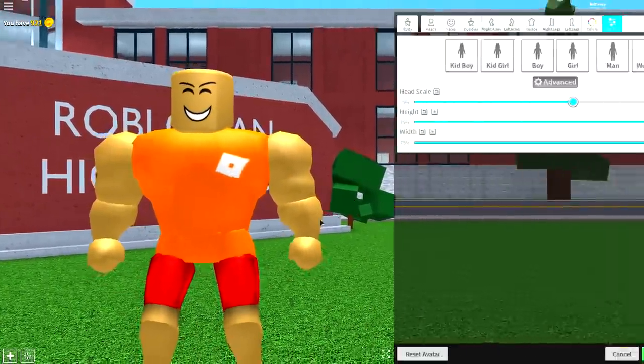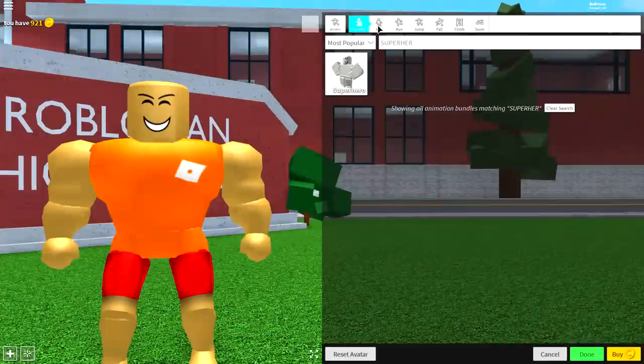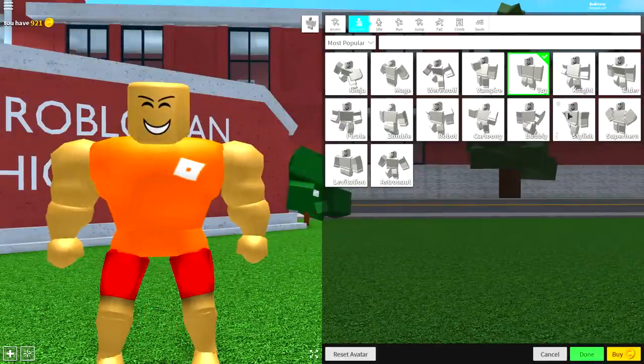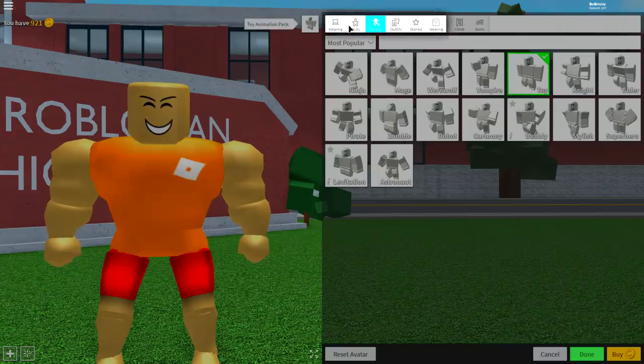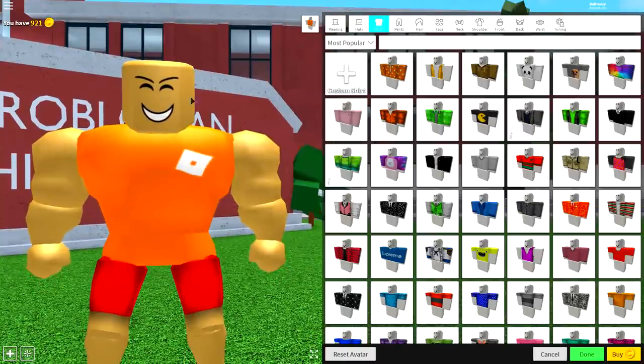Now, guys, you should be looking roughly like I am right now. If you want to, you can make him a bit shorter — I do recommend it because he's not quite as big as the Hulk. The Hulk is huge. So, guys, what we want to do from this point is come to the animation selection, and equip either the Super Hero one, or maybe even the toy one — it's up to you. I'm going to go with the toy one in this instance. Now, what we need to do is come to the wearing selection, come to the shirt selection, and equip, first of all, our shirt.